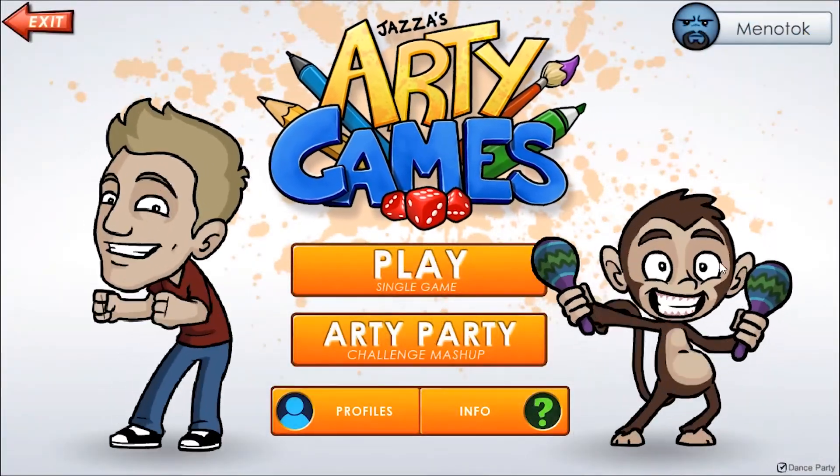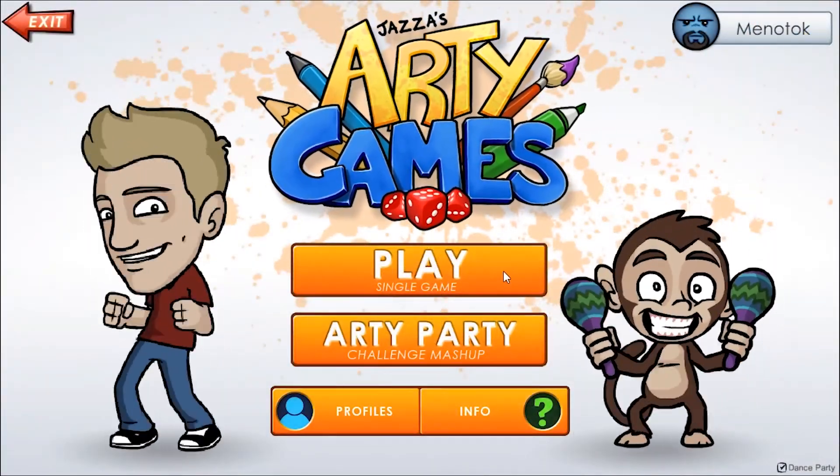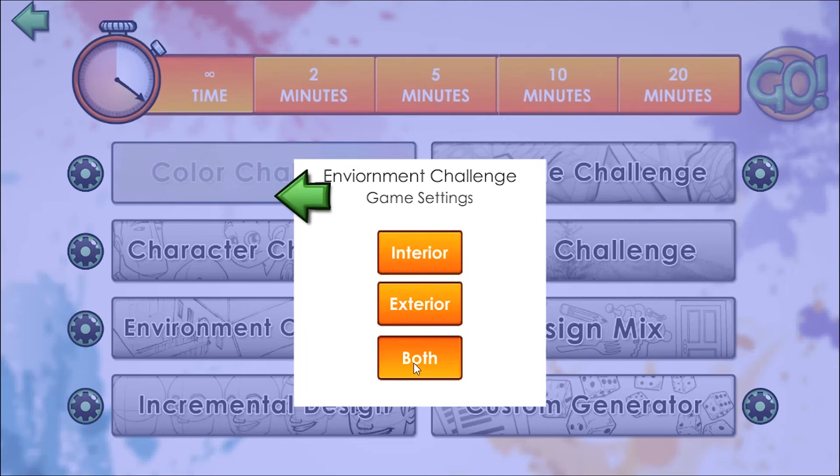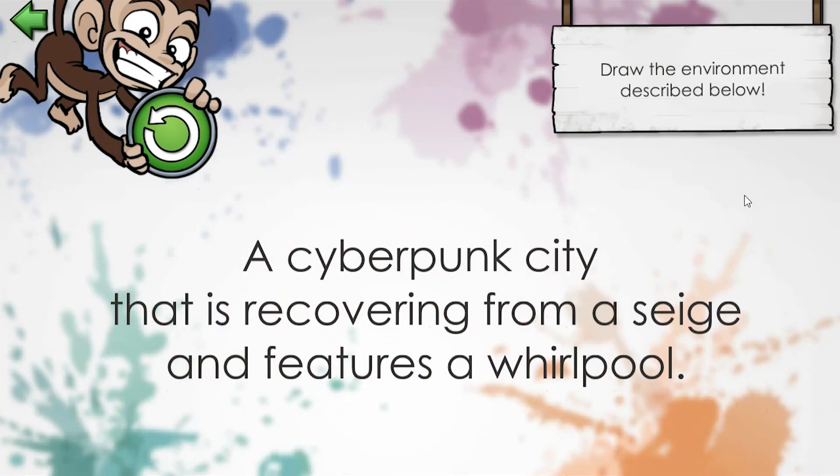I decided to use the Just As Archie game app, which has a simple functionality mostly for drawing things. It has an environment challenge which I could use for building instead. I got a random one and ended up getting a cyberpunk city that is recovering from a siege and features a whirlpool. I really tried hard on getting this whole theme in place.